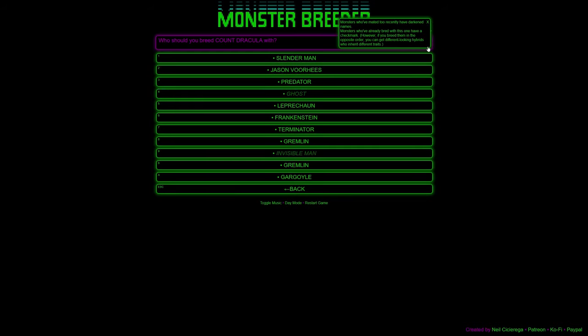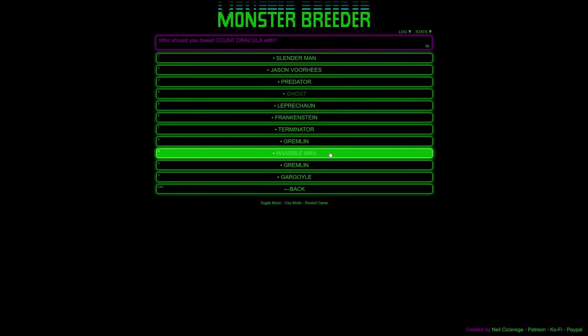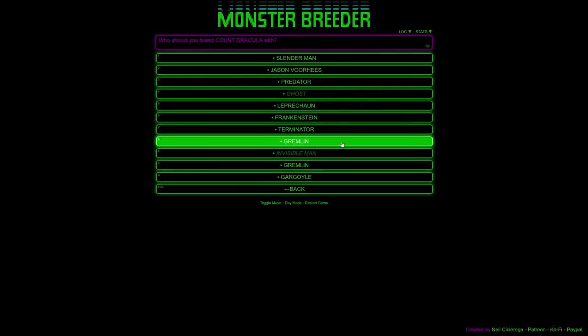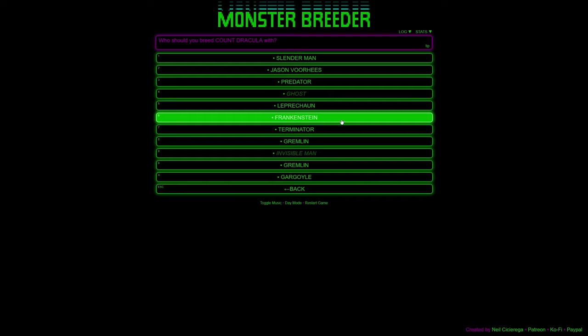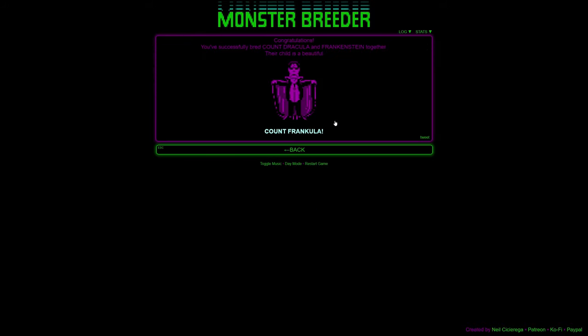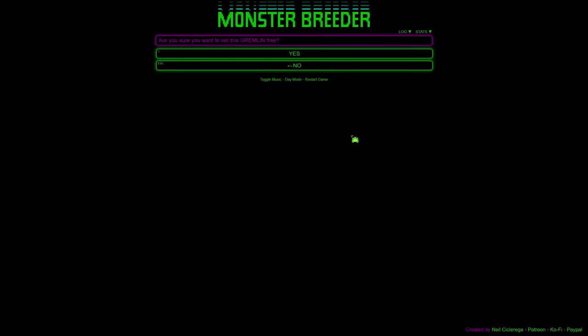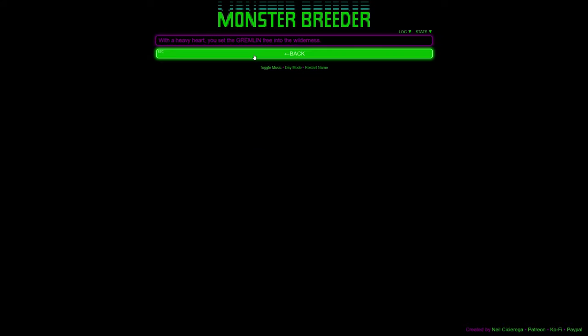If you breed in the opposite order you can get different-looking results — it gives a check mark if they've bred, but maybe not if the roles are reversed. Does Frankenstein have blood? I hope so, because we're going to breed Dracula and Frankenstein. They're done — Count Frankula! A beautiful child. Let's release a Gremlin — get out of here, Gremlin.